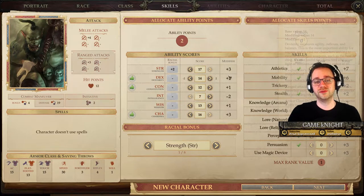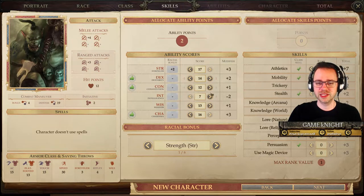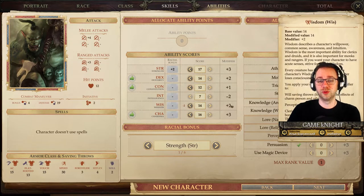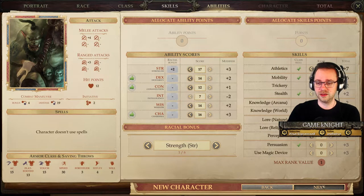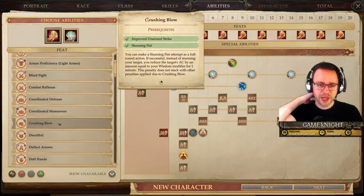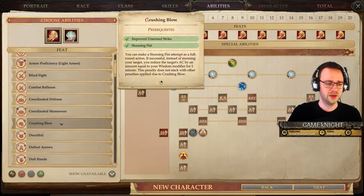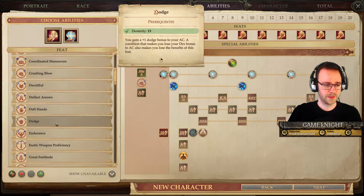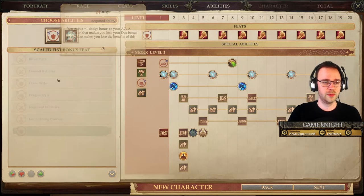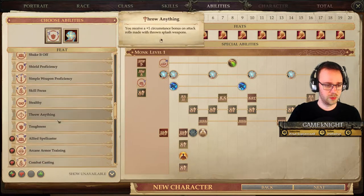Stats look good — we can boost further with magic items. Looking at feats: Crushing Blow — you make a Stunning Fist attempt as a full round action; if successful, instead of stunning the target you reduce their AC by an amount equal to your Wisdom modifier. That's not ideal. I want survivability — Dodge. Pummeling Style: when you use a full attack or Flurry of Blows against a single opponent with unarmed strikes, the total damage from all hits is calculated before applying damage reduction. Really good!